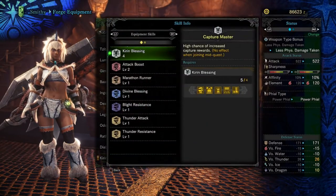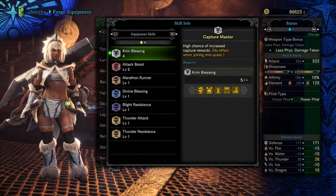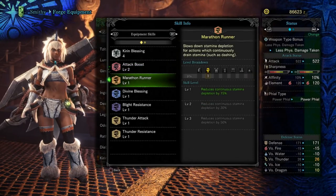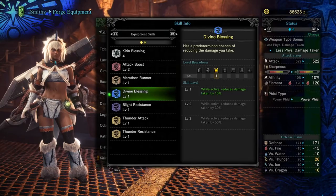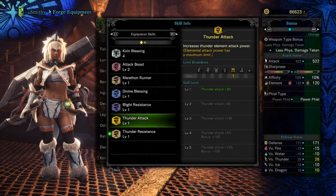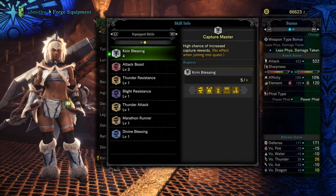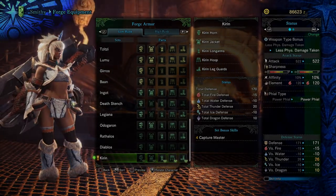So we got Capture Master - high chance of increased capture rewards - Attack Boost 2, which is not bad, Marathon Runner, Divine Blessing has a predetermined chance of reducing the damage you take, Blight Resistance, Thunder Attack, and Thunder Resistance. Overall pretty decent set. I cannot wait to see what the high rank set looks like, but yeah, that's Kirin armor.